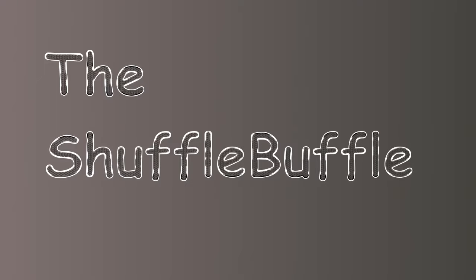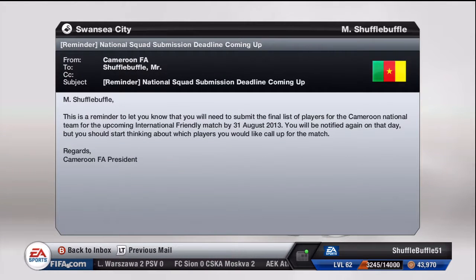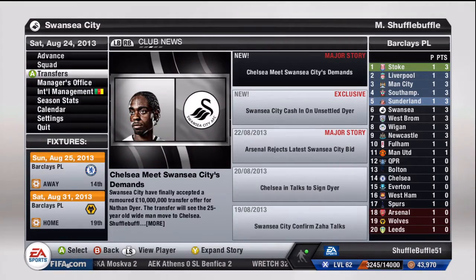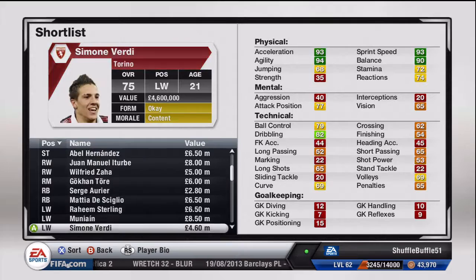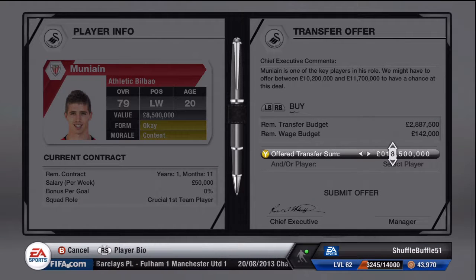Hey everyone, the ShuffleBuffle here with another episode of Career Mode, and I believe we're at episode 4 or 5. So first of all we have sold Nathan Dier to Chelsea for 10 million, which means the board has given us 7.5 million to spend. Our next game just happens to be Chelsea away, so that's not exactly the best thing for us, but let's hope we can show Dier what he's left behind.